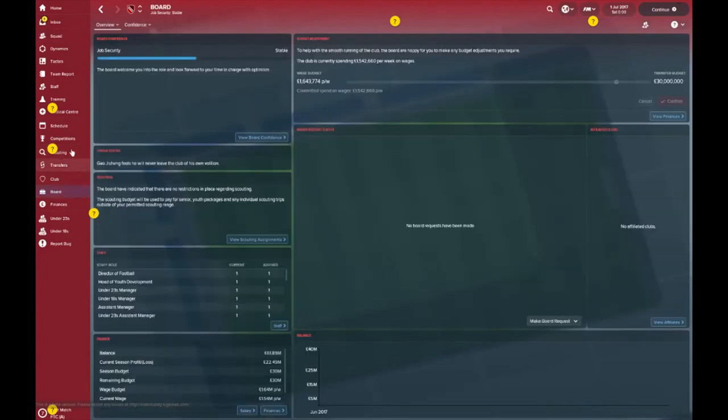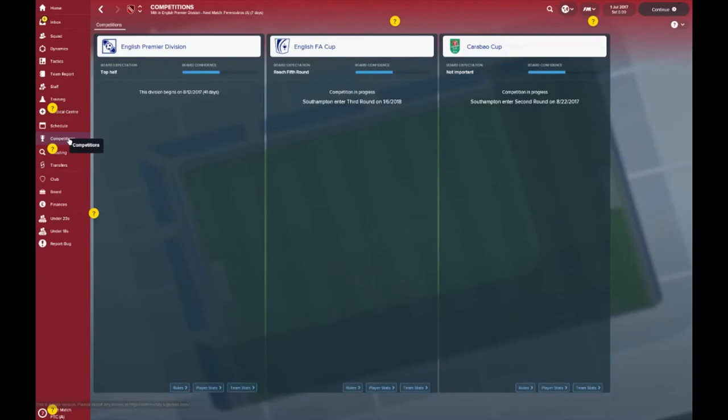Let's take a look at the competition situation. The board want you to be in the top half of the Premier League — with the transfer kitty they've provided, it might be a stretch, but if you make some sales you might be able to strive towards that, if not better. In the FA Cup, the board want you to get to at least the fifth round. In the League Cup, they're not really bothered, but you're in it from the second round — that could be a possible avenue to get back into Europe.